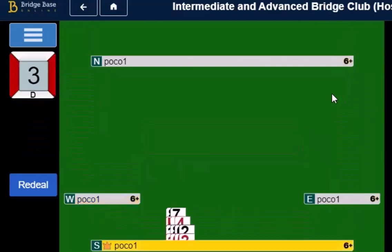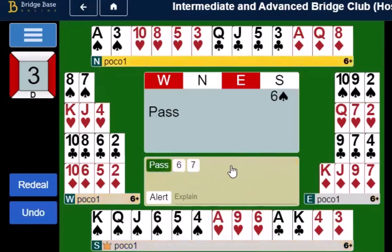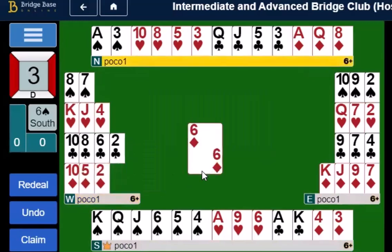We'll move on to board three. Nobody made this contract — it's a little on the tricky side, but quite capable of being analyzed with a little thought. South opens a spade and finishes in six spades without any opposition bidding. We get the lead of the six of diamonds. It doesn't really matter which one is led. What is declarer to do? We've got six spade tricks and four club tricks — that's ten — and two more red aces: that's twelve. The problem is we may not be able to get to those club tricks after drawing the trumps.